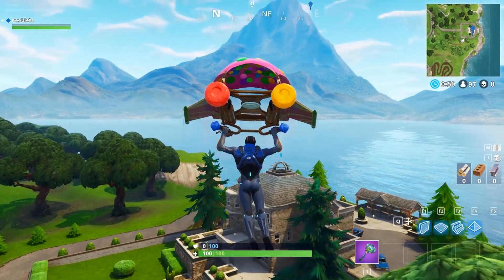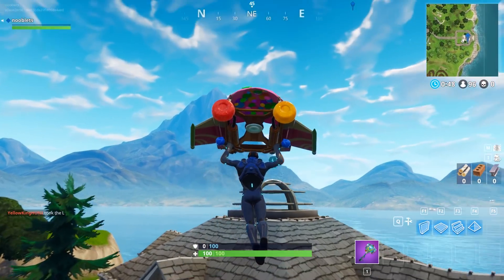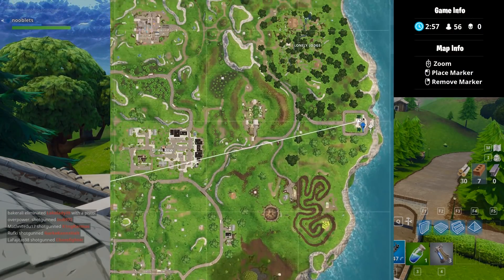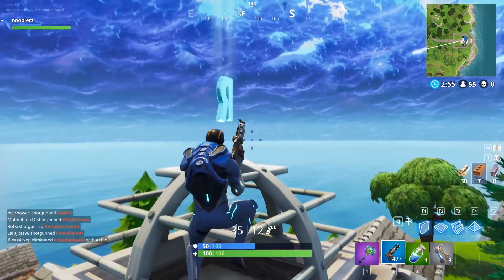Next, I went to a superhero mansion on the middle right of the map. You can jump up there without building.